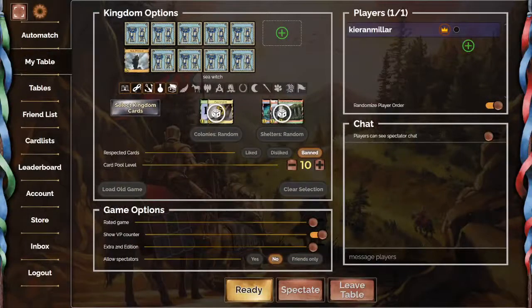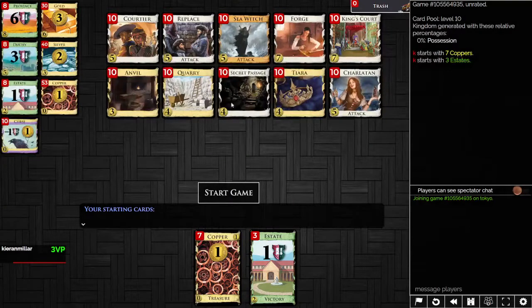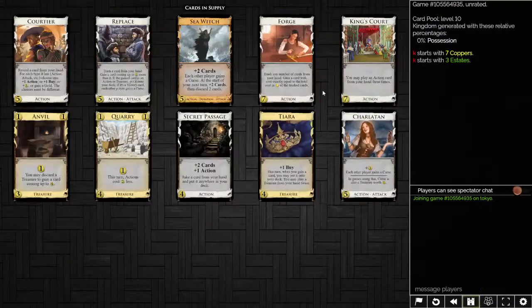Now we're going to head over to the online client, generate some games with Sea Witch in it, and see what sort of impact it has. So no particular special setup here. There is Charlatan, so we do have special curses — that makes cursing attacks a little bit worse in general, because they're not completely dead cards. We've got Anvil and Quarry — that's a nice combo. You get to play the Quarry before the Anvil to gain better cards, gaining cards costing up to six, or even King's Court and Forges.